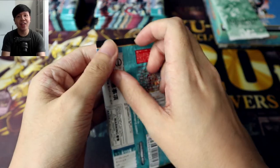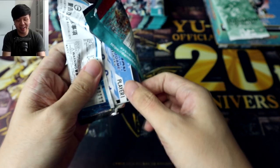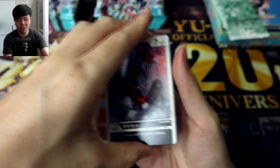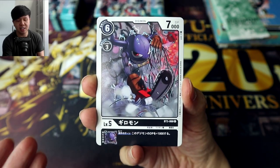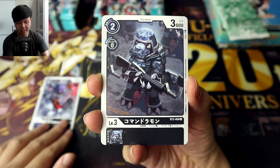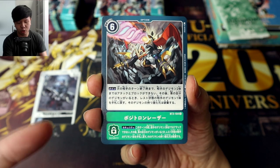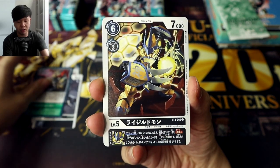I want nothing more than to pull an Omegamon Alter-esque secret on camera for you guys. I opened two boxes of Booster 1 and two boxes of Booster 2, so this is basically my fifth box opening in the Digimon card game ever, so I think it's about high time I get a secret, since I've never actually pulled one. Gyromon, Comandramon, Positron Laser — nice, a green option that gives you a bonus effect if you have a blue Digimon, so very good for the Peldramon deck.